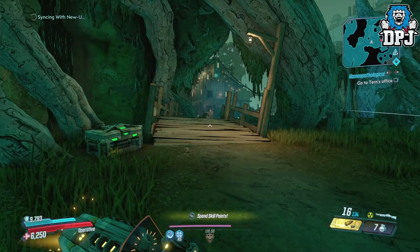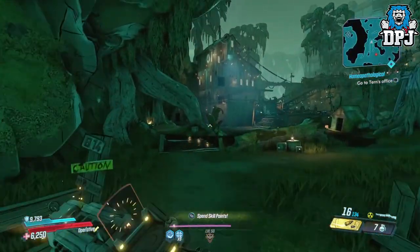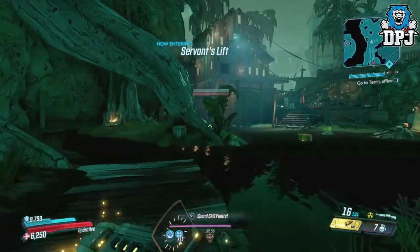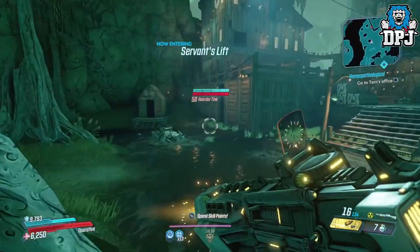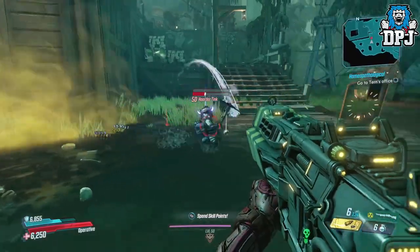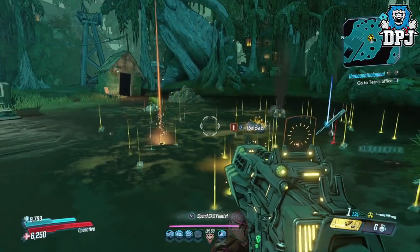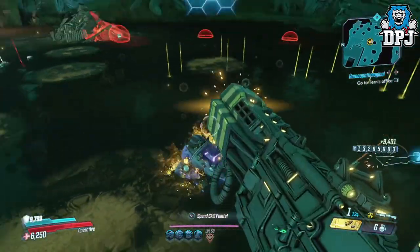Load it up and you should spawn at the exact place you left off. If not, travel back to Jacobs Estate and make your way back here. Loot Tink will be waiting and his loot will be legendary. Doing this on Mayhem 3 for sure, you do get that legendary loot. But there's no difference I could see with loot drops from Mayhem 3 or Mayhem 2, so you may as well play it on Mayhem 2 just to get it done more efficiently — it is a lot easier.